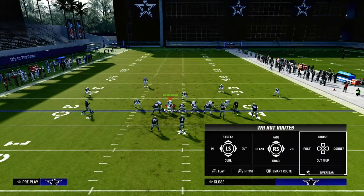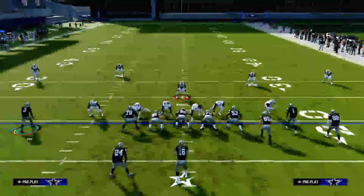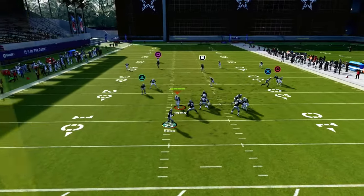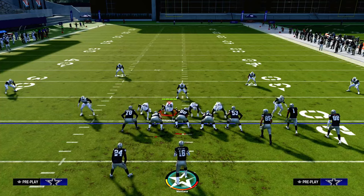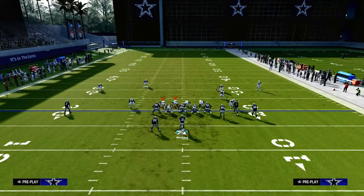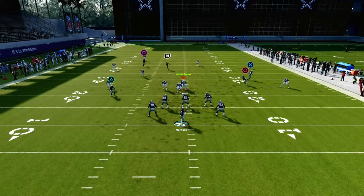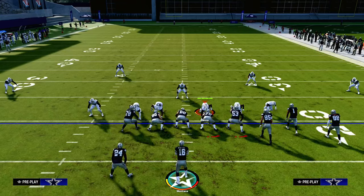Another cool route combo I want to point out: if you have the Hot Route Master ability, you can put the running back on a ghost route, which is a really underrated route, and pair that with the tight end on a whip route, flat, or corner route. The ghost route — when you motion that outside guy in — will suck in the cloud flat if they're not in baseline press. If those cloud flats are ever inside the numbers, the ghost route will actually pull a cloud flat, leaving a big play open over the top against that defense.